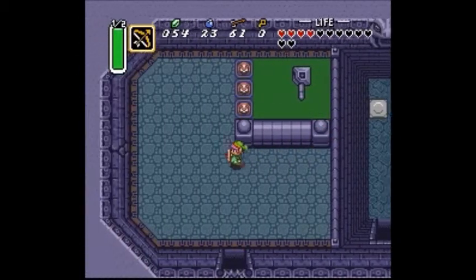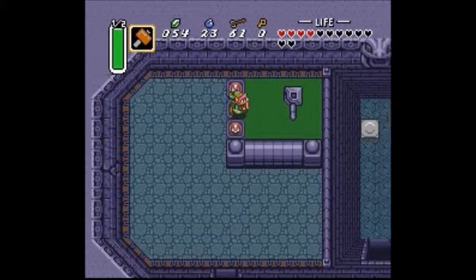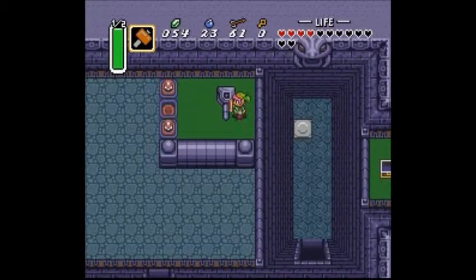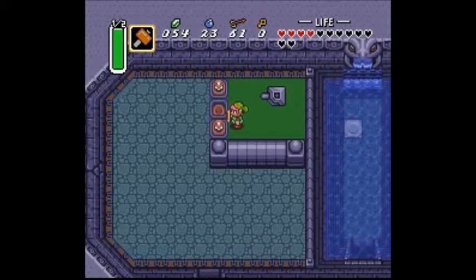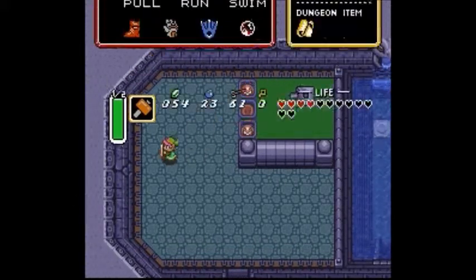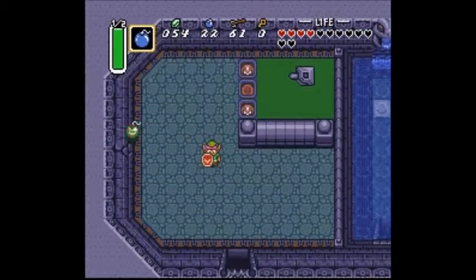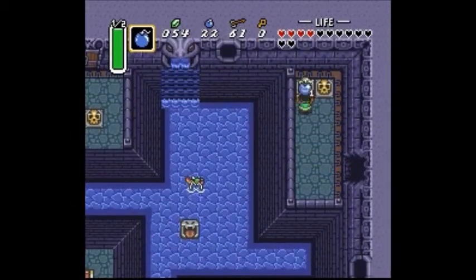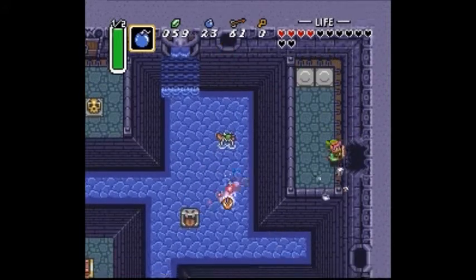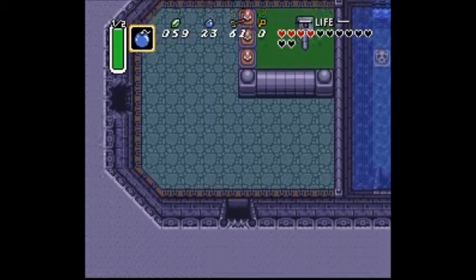Yay, recovery heart. Not near as rare as they are in Isaac, though. I'm actually going to use a bomb here just to show you that it's not really anything useful you get in this room. Two chests that contain a bomb and a blue rupee — five cents for the sake of all that time. Not particularly worth it.